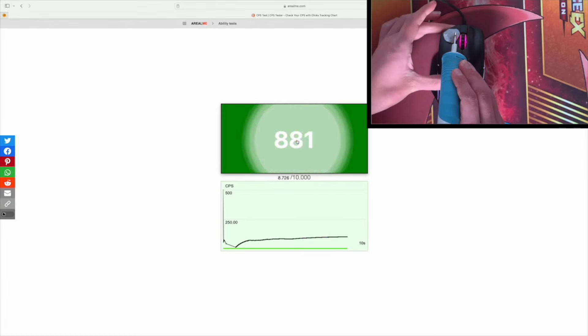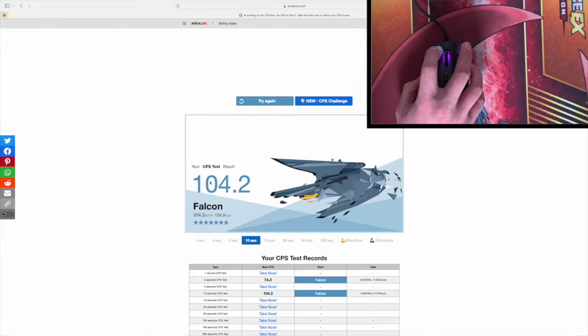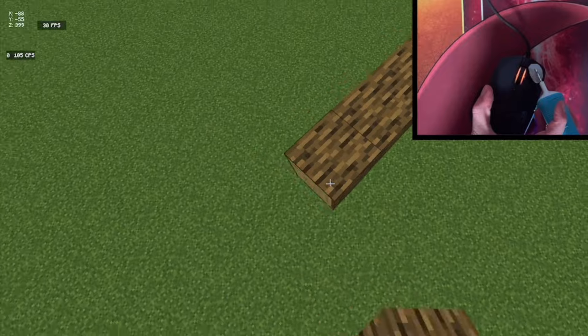In today's video I'm going to show you how to auto click over a hundred CPS with your toothbrush and I'm going to use it in games like Minecraft to do crazy things. Let's get right into the video.